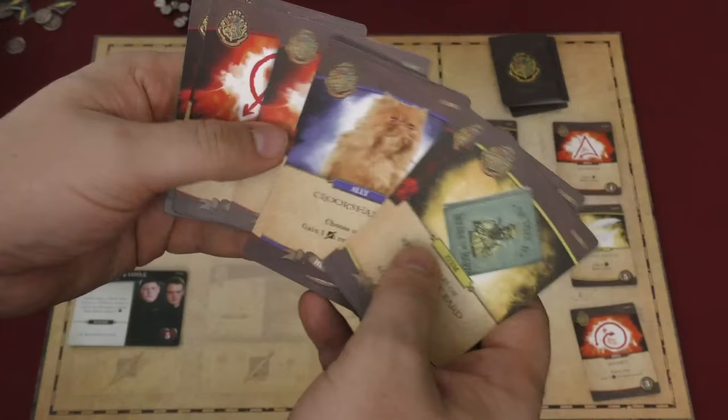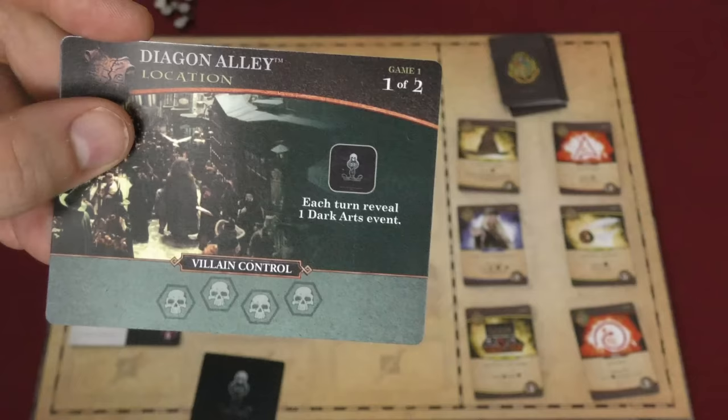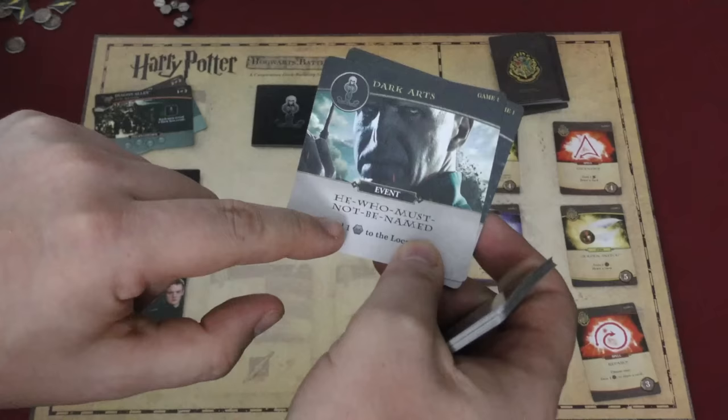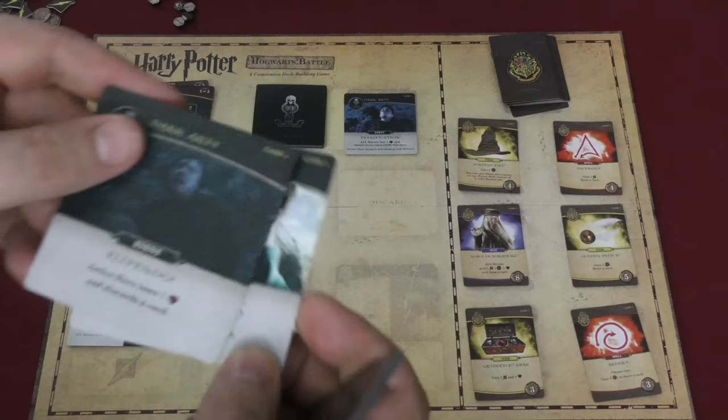At the beginning of each player's turn, you'll turn over the top Dark Arts card — or do whatever the location says. This one says each turn reveal one Dark Arts card. These cards can do various things. For example, this one says all heroes lose one health and cannot draw extra cards this turn. Maybe this one says add one control to the location — this is what you're trying to stop. There are little control tokens; each location has a certain number before it's controlled by the villains. Or this one: the active hero loses one health and discards a card.